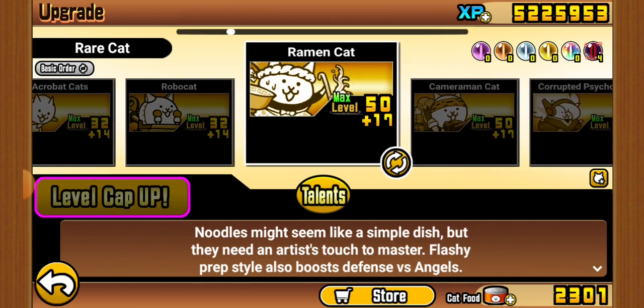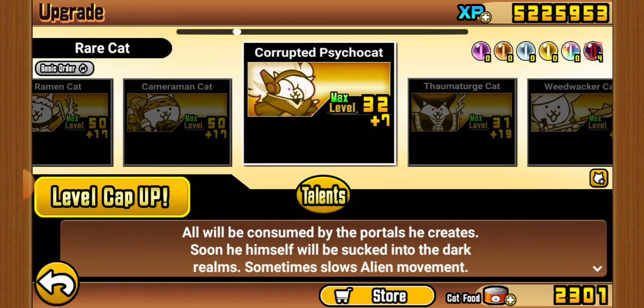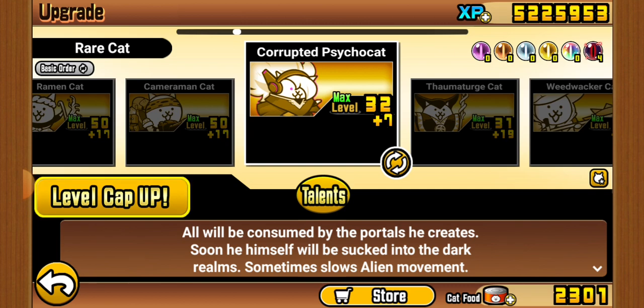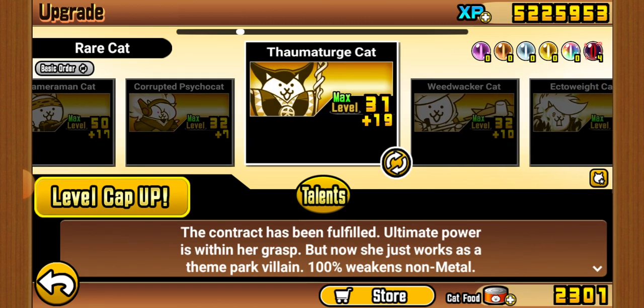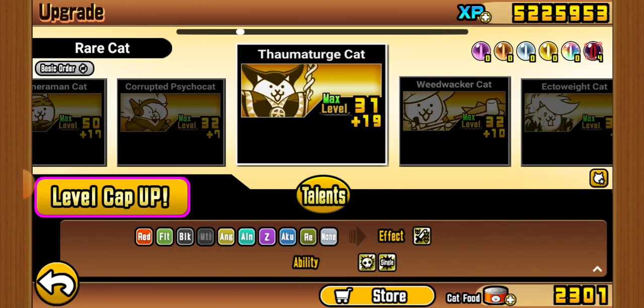Ramen is probably the best Rare in my opinion — very good meat shield and good generally. Cameron is probably second place — definitely very good as well. Psycho — I'll be honest, I always use Seafarer over Psycho Cat. There's another unit I don't really use often, but it is good.